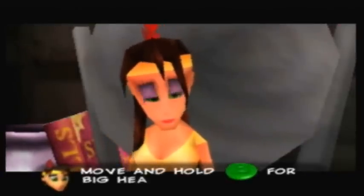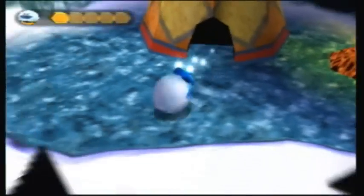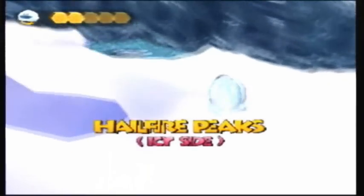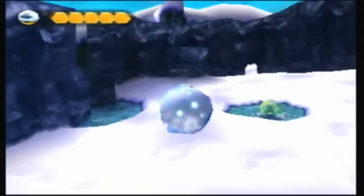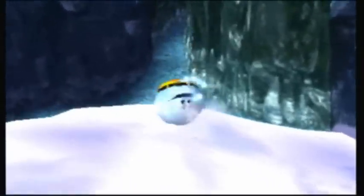Use control stick to move and hold B for big heap roll attack. You notice that we are a bit low on energy. Because the way this ability works is, you have to roll around in the snow to increase your energy, and depending on how much energy you have, the bigger you get. Every time you take damage, you shrink. Simple as that, really.